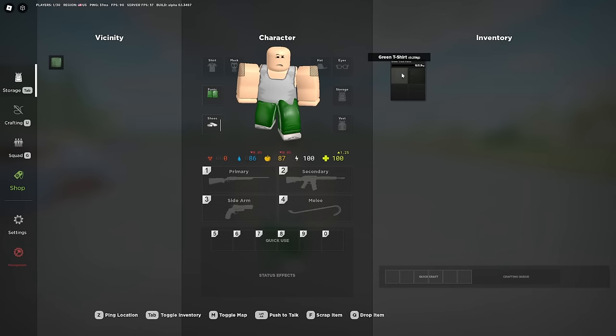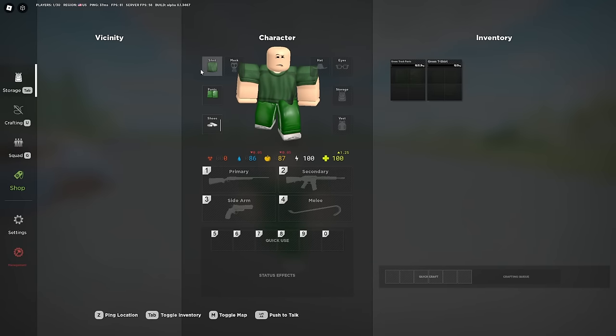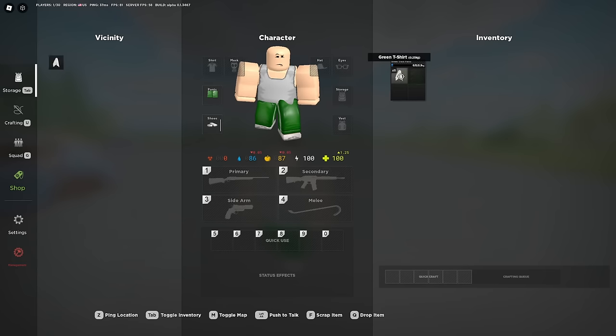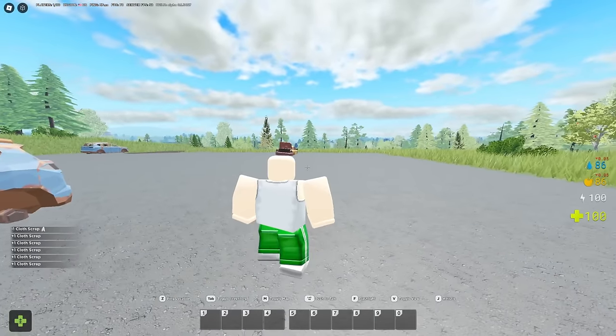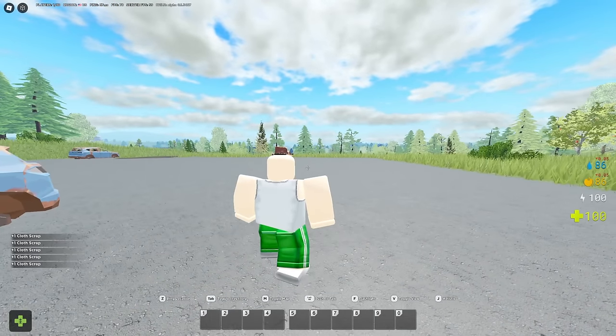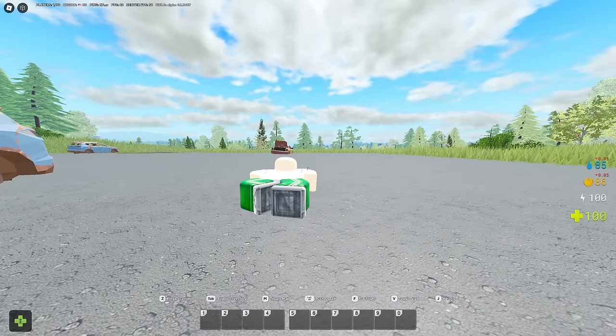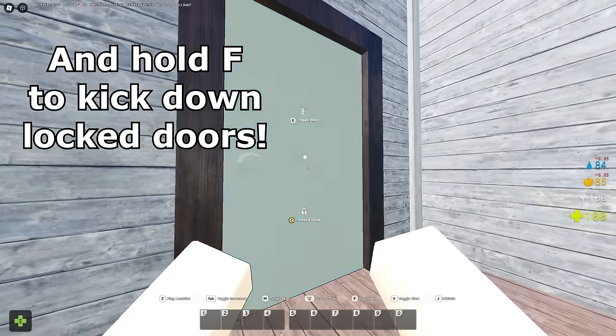Press J to whistle, which can be used to distract zombies, call your squad, or troll other players. In your inventory, press Q to drop items or F to scrap items. You can hold left shift and spam Q over an item to drop individual pieces since you can't currently split-drop items. Press E to interact, C to crouch, hold C while standing to go prone, or hold C to lock doors.